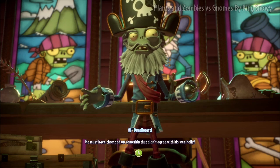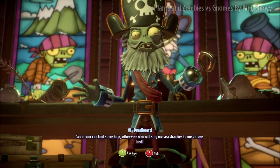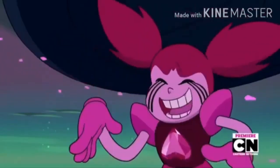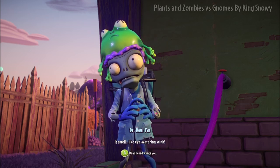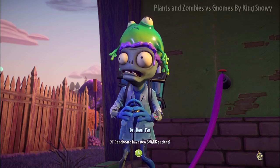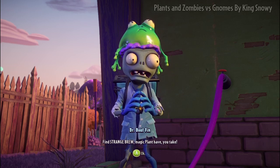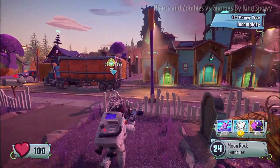He must have chomped on something that didn't agree with his wee belly. See if you can find some help, otherwise who will sing me sea shanties before bed. Dr. Dulcin — how clever. No bee disturbing my patient. It smells like eye-watering sting. Deadbeard wants you. Deadbeard has a new shark patient. I know what's needed. Find strange brew, magic plant love, and take. Don't you mean gnome? Because the plants are on our side now.